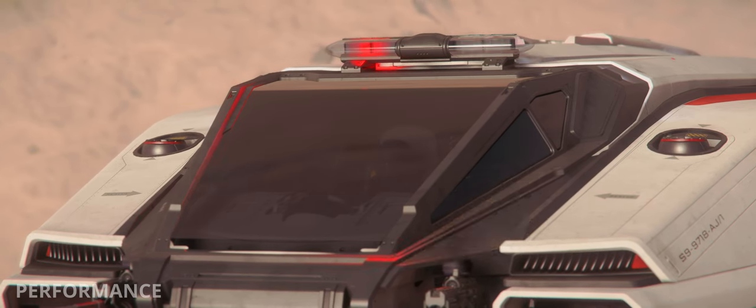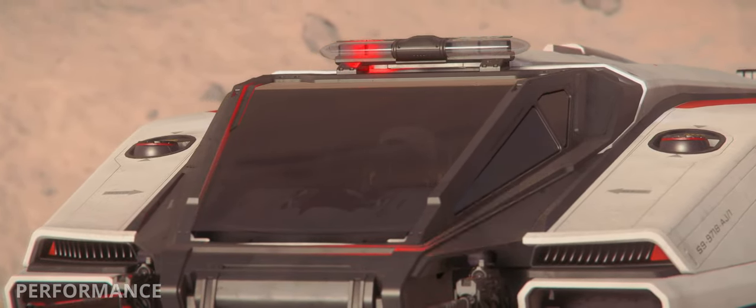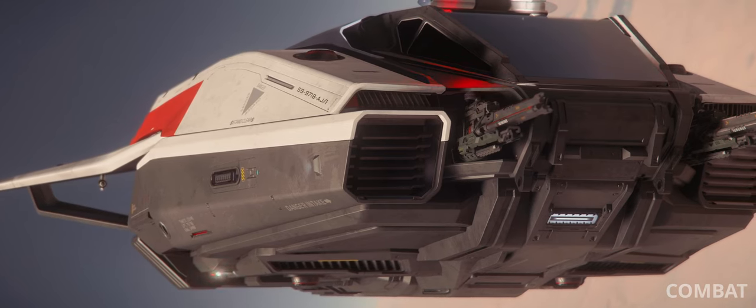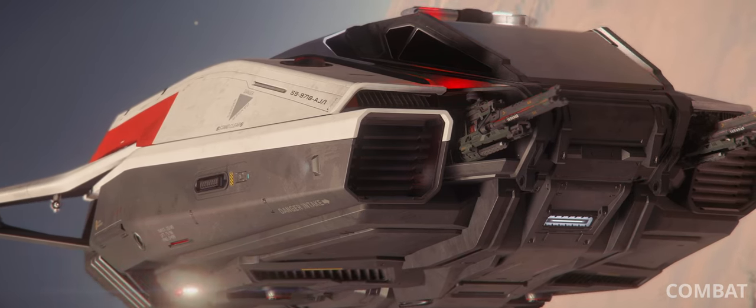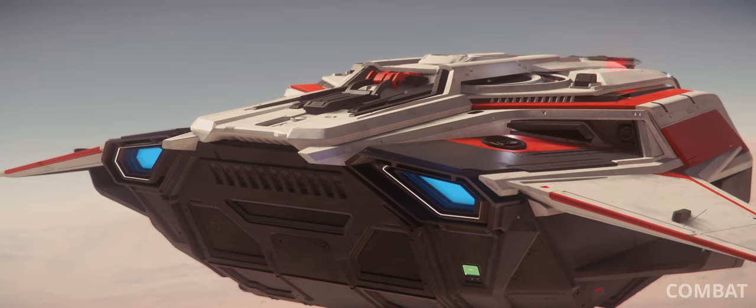The Pisces is fairly agile and fast. Its only downside is its low HP and small quantum drive. Avoid combat unless you absolutely have to in the C8R, as it has almost no firepower and an extremely weak hull. That said, its agility should allow you to outmaneuver and run away when needed.